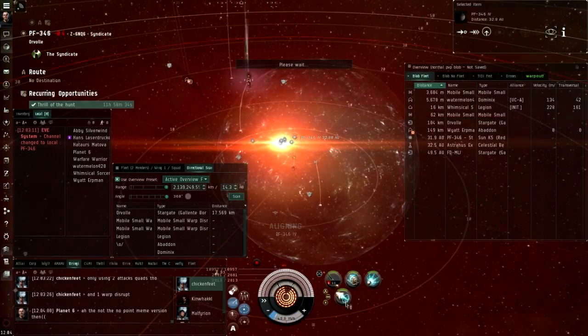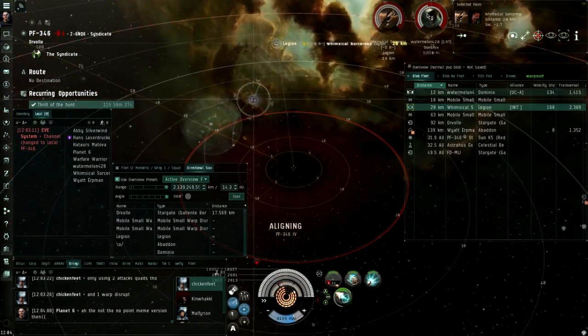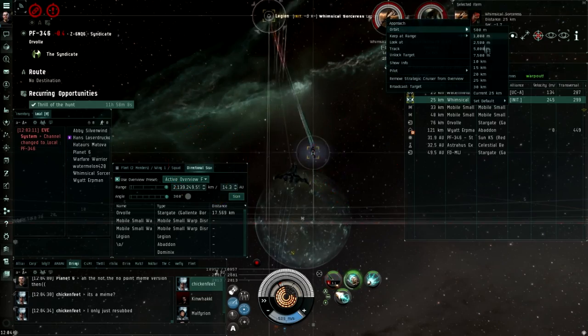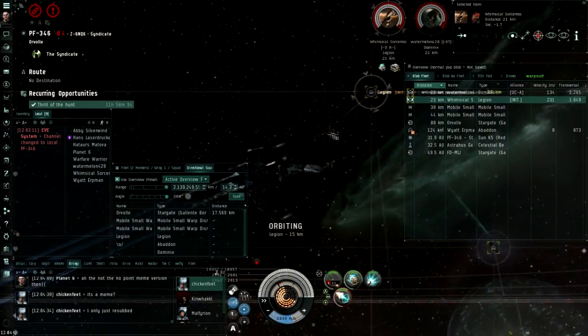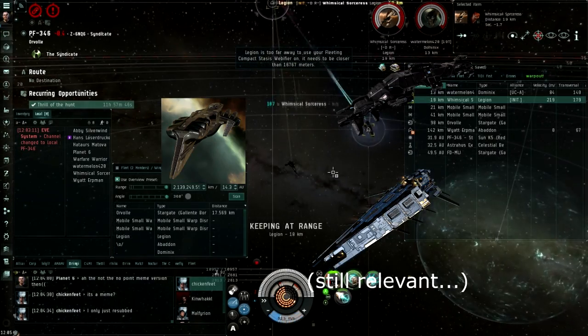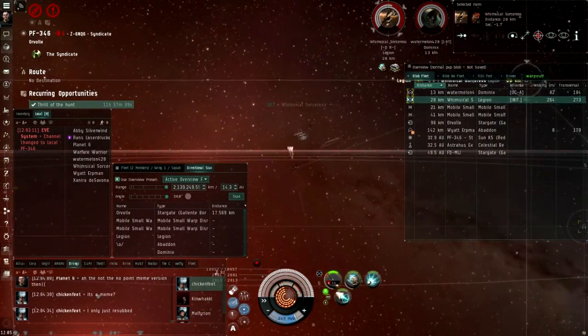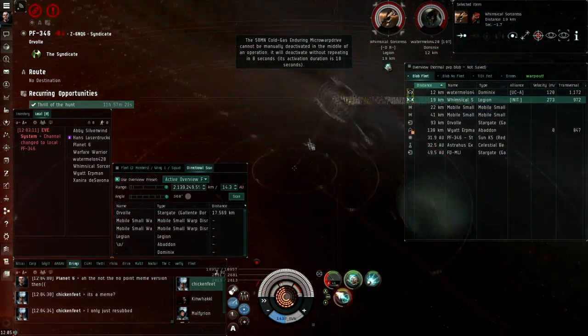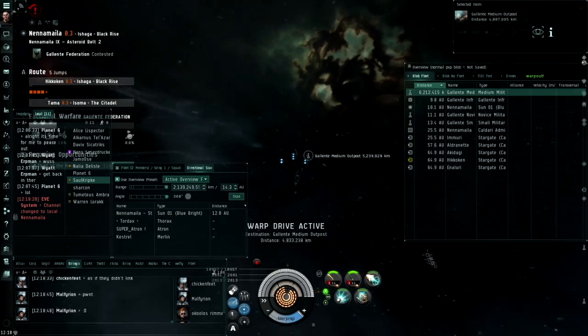The Caracal Navy excels at application on targets, especially on smaller weaker ships. Whatever you do, do not fit rapid lights — other ships do this better. And do not fit heavy missile launchers, because this is not 2012 and you cannot apply to frigates even with the application bonus. Instead you fit heavy assault missiles, because there is literally no other choice.